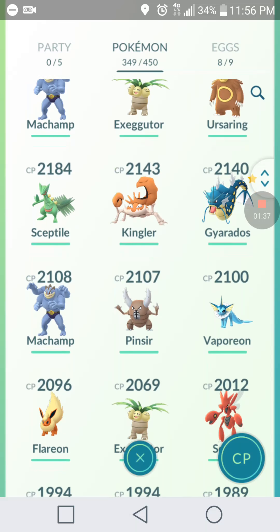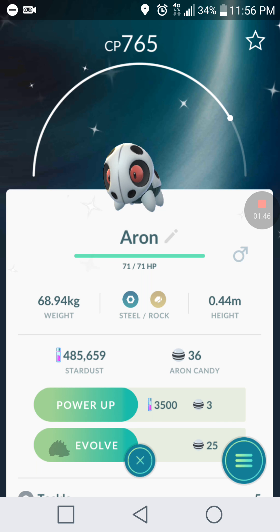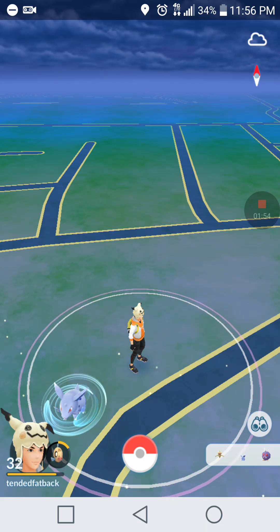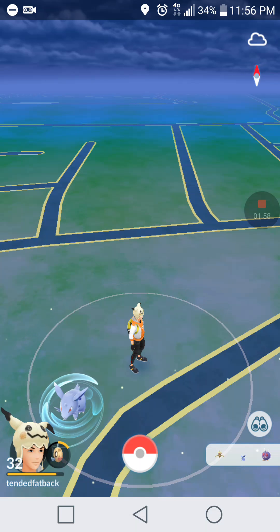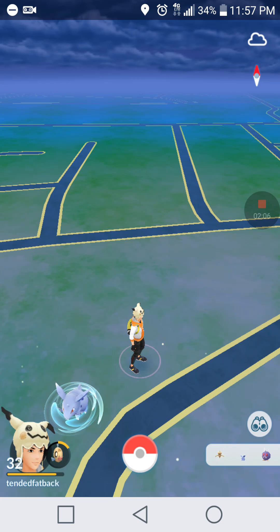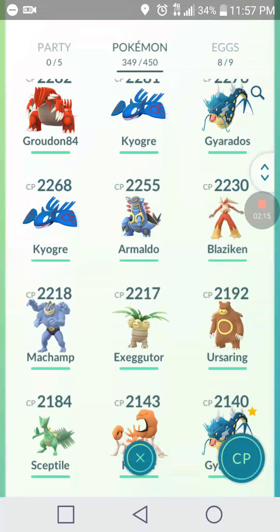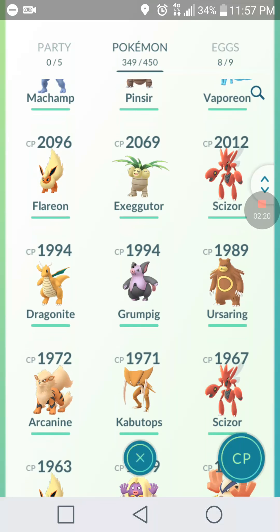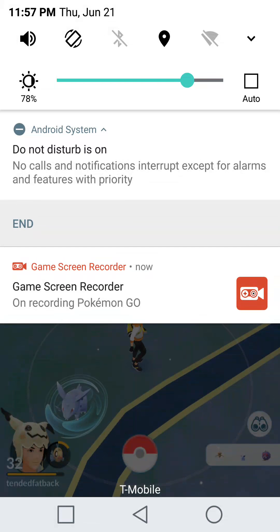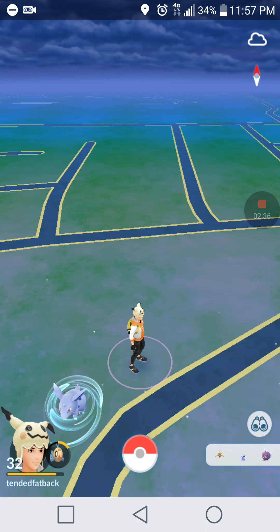I did have over 500,000 stardust and I tried to send him my shiny Aron that he did not have, and it told me I didn't have enough. Since then I've used stardust to level up some stuff and we did other little trades. For him to send me Pokémon that are not in my Pokédex, those counted as special trades. I believe those are only 20,000 just for random Pokémon that you don't have. But anything more than that — shinies and legendaries, or shiny legendaries — would be special trades. Since it was a Pokémon I didn't have, we could only do one of those trades per day.